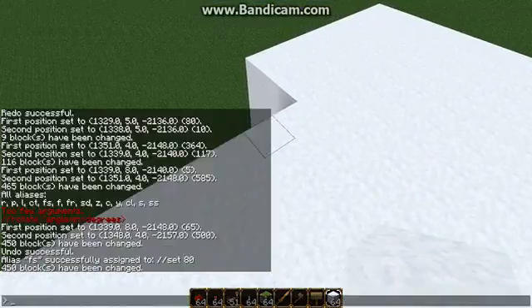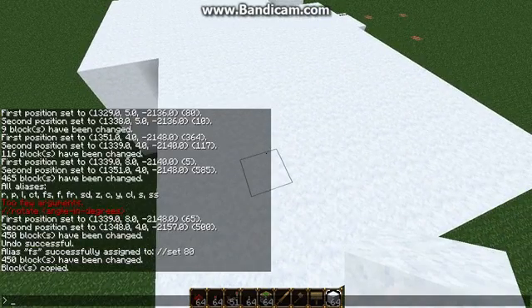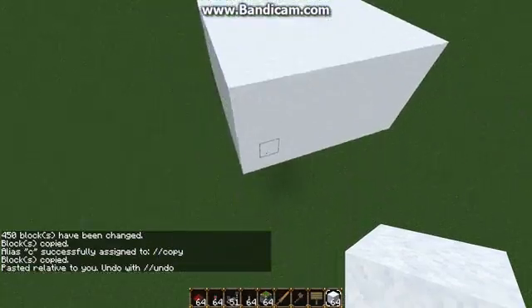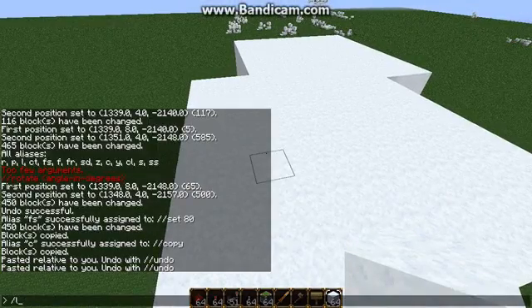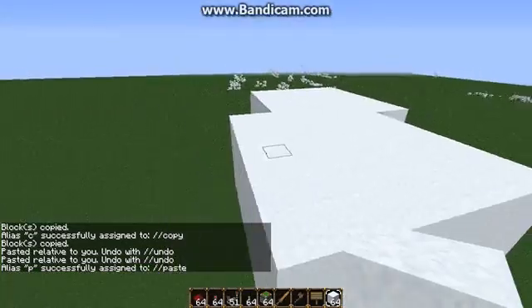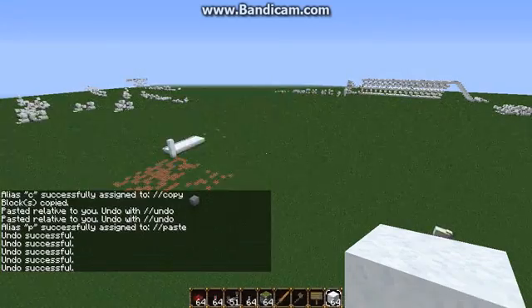If I want, for example, to copy something, I can now do copy. And to make this easier, I can do slash alias C, copy. Then fly over here and paste. And I can do slash slash paste. If I do alias P, paste, that makes it even easier from now on. I'm just going to undo those last couple of things because I don't really want to keep them.